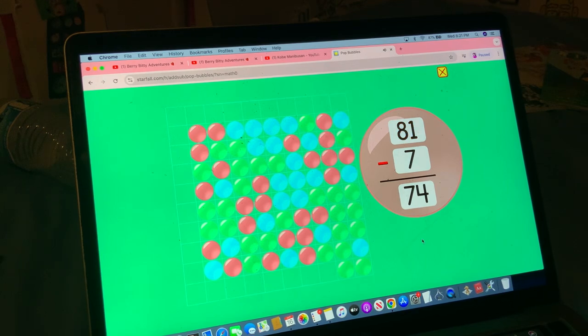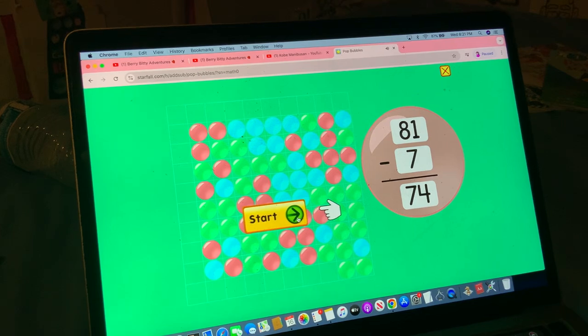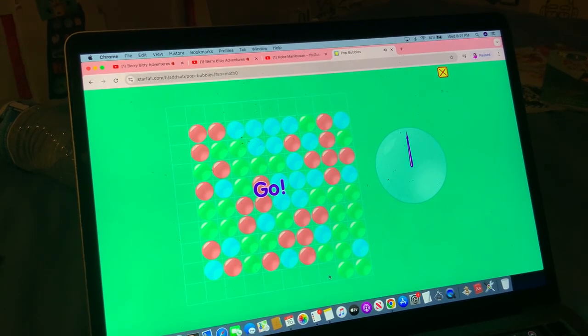81 minus 7 equals 74. Round four. Ready, set, go.